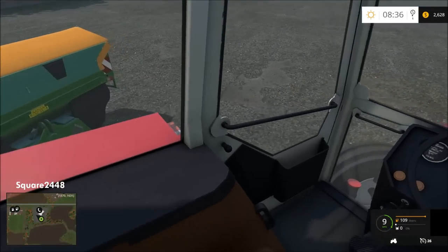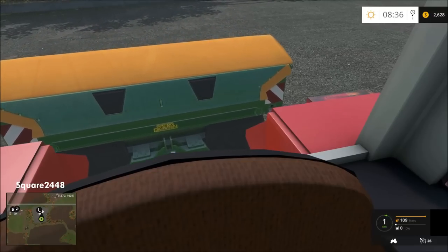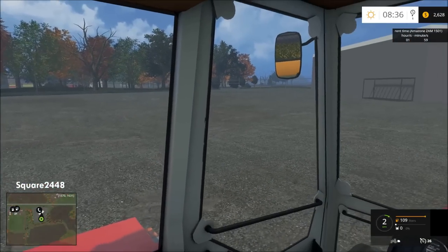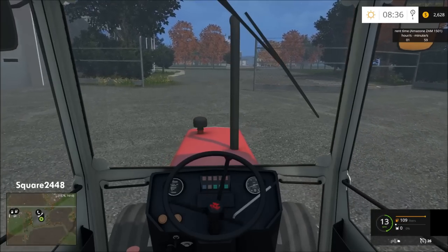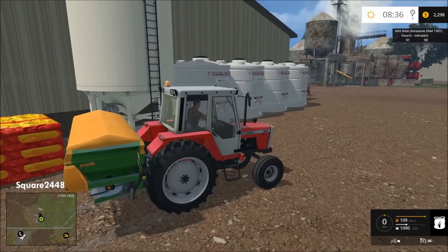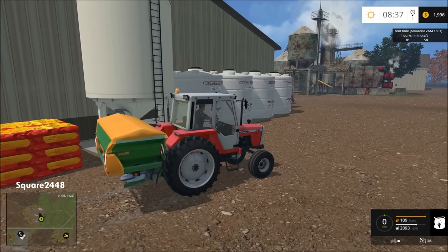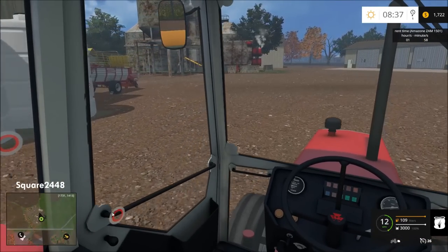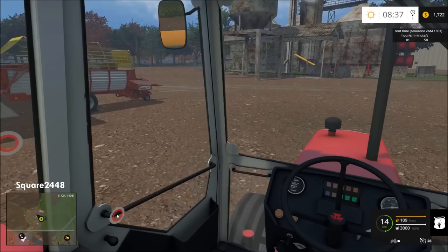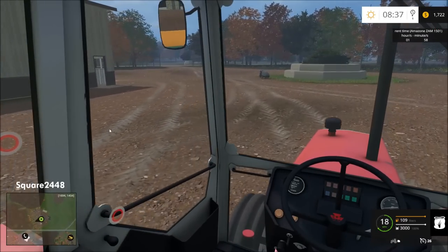We've arrived — let's back this tractor up. I'm really liking doing a lot of this in first person. Let's head back to the shop and get some fertilizer in the back. Filling it up now with fertilizer — it's a pretty small one so it doesn't take long. Now let's head over to that field. This tractor does have some pretty cool features and the door opens in a cool way.